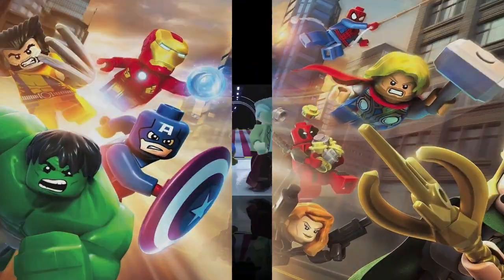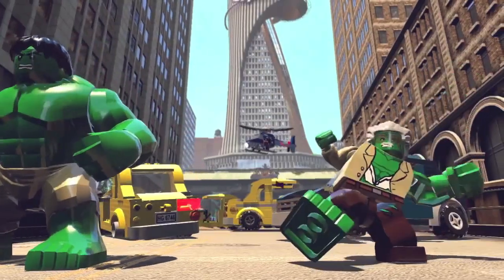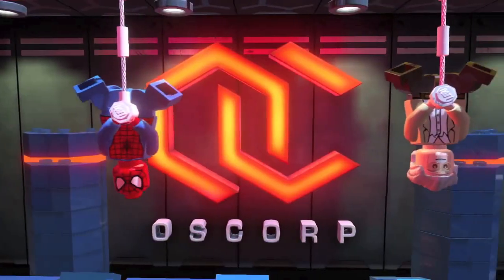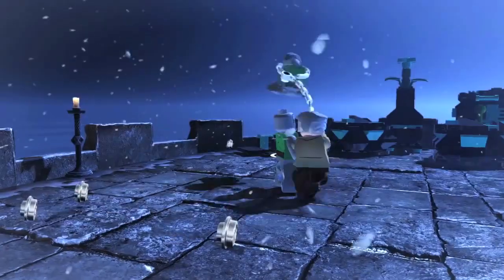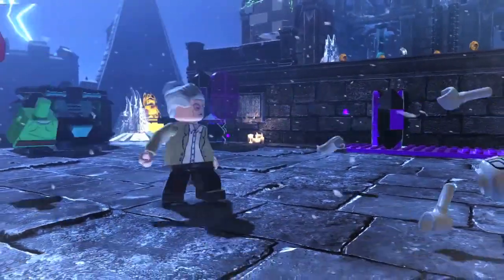Number 2: Stan Lee — the Where's Waldo of Marvel — features in this LEGO game with more superpowers than any other. He can Hulk out, shoot fire from his eyes, move things with his mind, and even web-sling. The only reason he is not Number 1 is because by Traveller's Tales' own admission, he is an overpowered character.